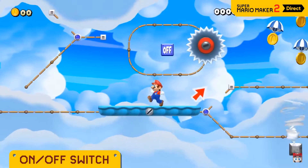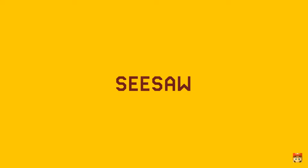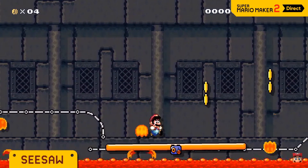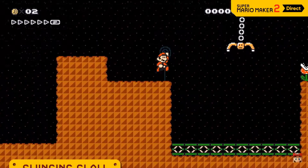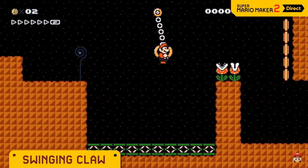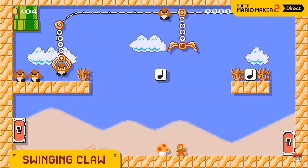You can change tracks or make conveyor belts change direction. Seesaws tilt left to right — the seesaw from Wii — perfect for risky tilt-centric courses like this one. Oh my! Build momentum and jump; Mario can even use these to send himself flying. Bet you could even make a crane game!